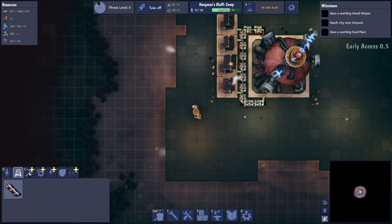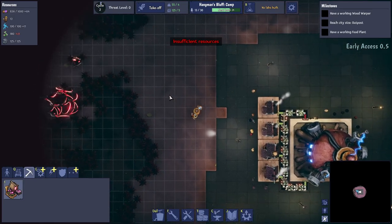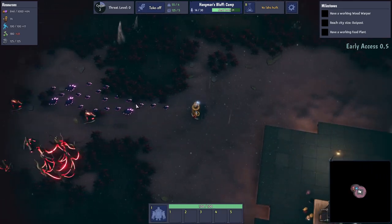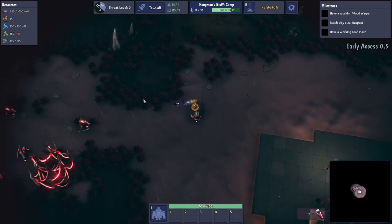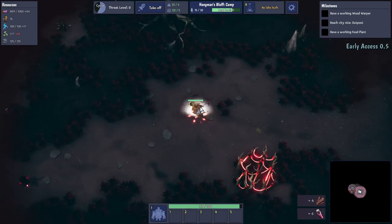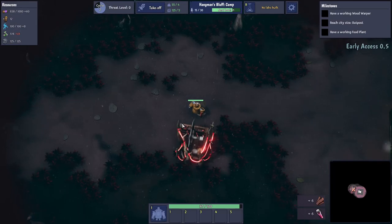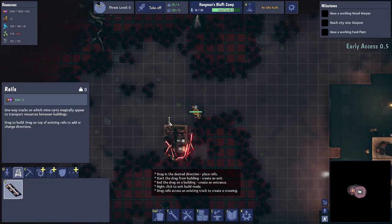We'll get some potato farms down. Actually, we need to get wood first. We can shoot with the right mouse button and punch with the left — I'm just going to punch these enemies. Let's get rid of all these guys. Enemies do get much bigger and stronger. We can also break those up to get a little bit of wood. There's a bloodwood node here, so we can build a miner on there and that will start gathering us some wood. Then in build mode we'll start ferrying that out towards the city.